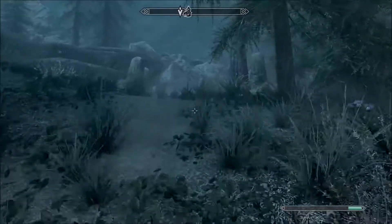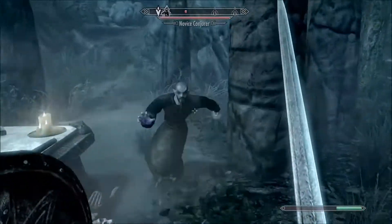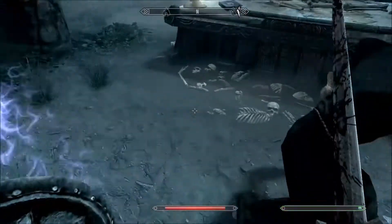Alrighty guys, here we go — how to get the Woodsman's Friend. I'm over in Falkreath Hold. I'm going to get to the coast there and kill that conjurer that you find down the hill.